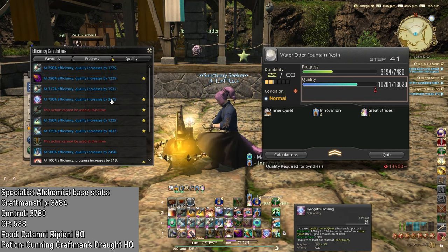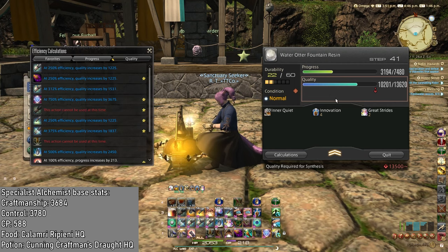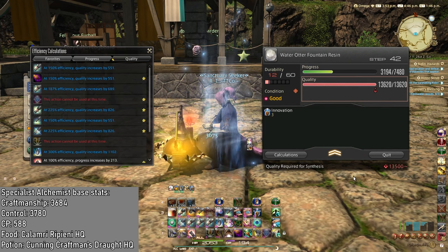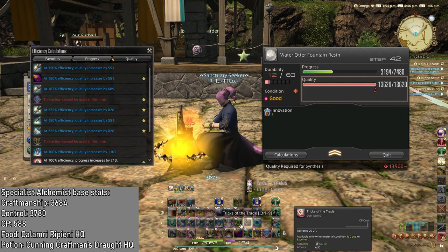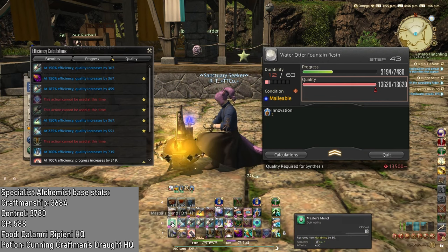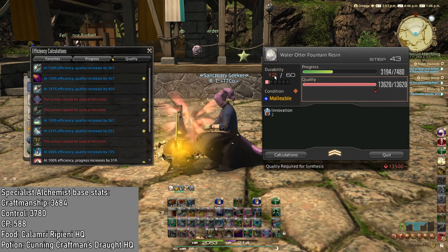Now we can just do Great Strides and Innovation. We should get 3,675 quality from Byregot's Blessing with my food buffs. You might get less, you might get more, but for me this is the perfect amount — this makes my quality go to the max. And we got Good, that's nice. Look at how much CP I have. Amazing. I'm gonna use the Malleable for Rapid Synthesis since the craft will not break.